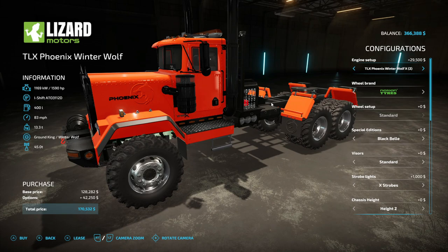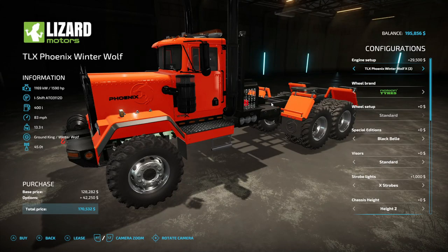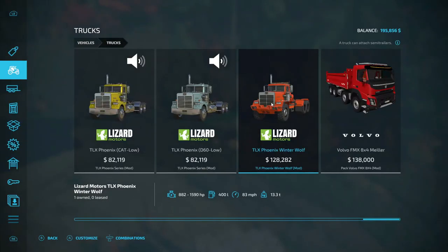So we're going to buy this for $170,000 — that puts us at $532,000 remaining. We have $195,000 left. You're probably going to think I'm crazy, but we're going to buy another one.